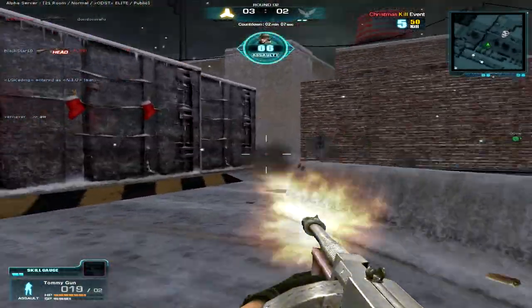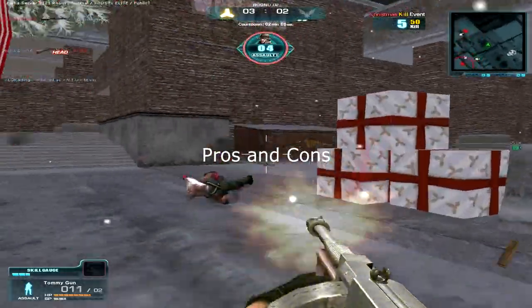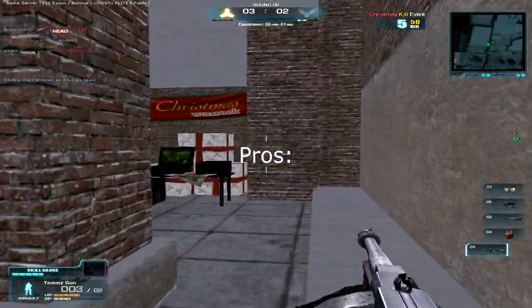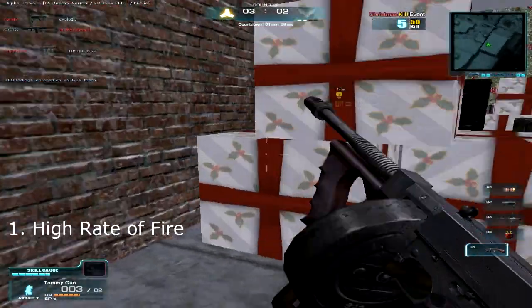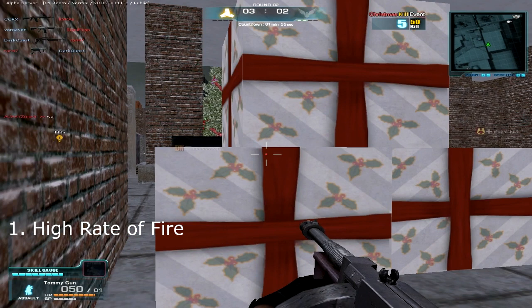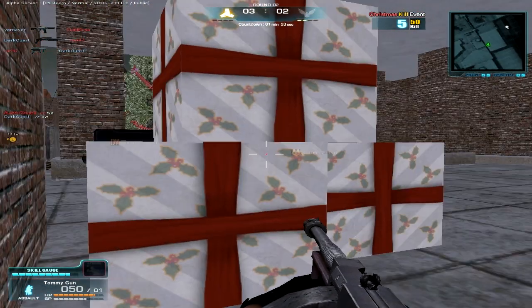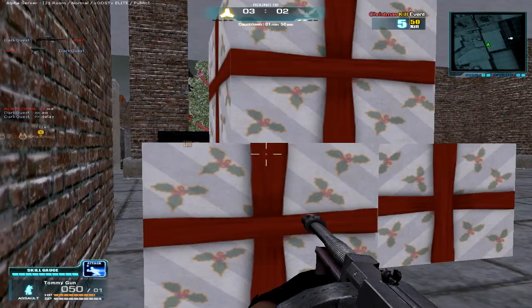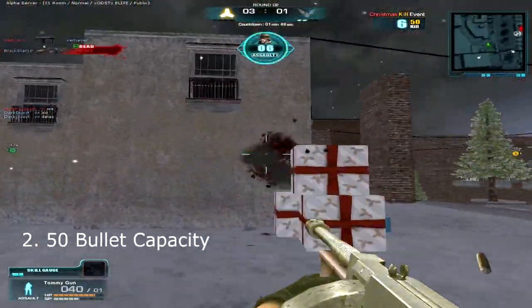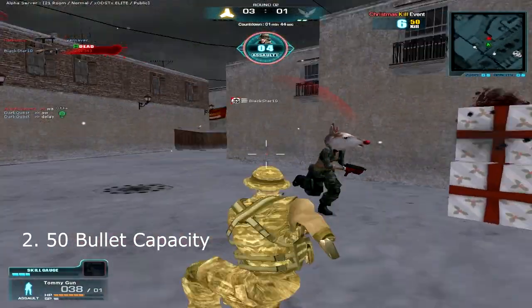Now let's talk about the pros and cons of the Tommy Gun. For the pros: one is the high rate of fire — compared to all assault weapons available for the assault class in Warrock, this gun has one of the fastest rates of fire. Next is the 50-bullet capacity, which is very useful in taking down multiple enemies.